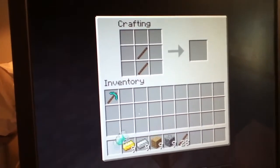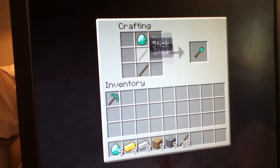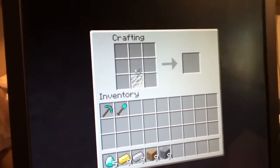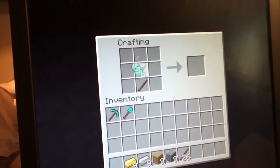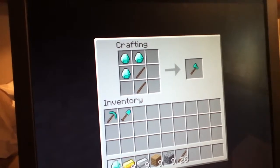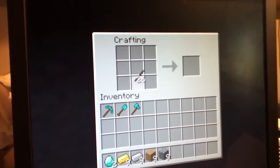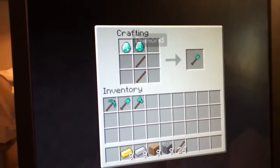Next is the diamond shovel — I'll show you how to make a diamond shovel. Next up is the diamond axe. The axe I thought was tricky when I first started — it goes there, there, and there. Okay, and last but not least is the diamond hoe. It's just like making an axe except you just put it there.